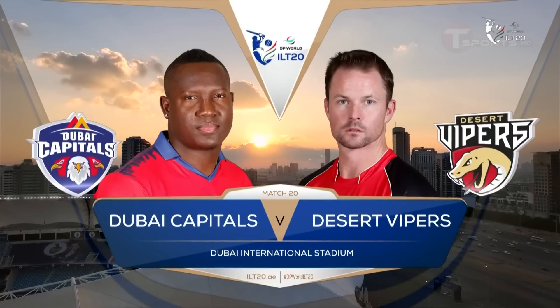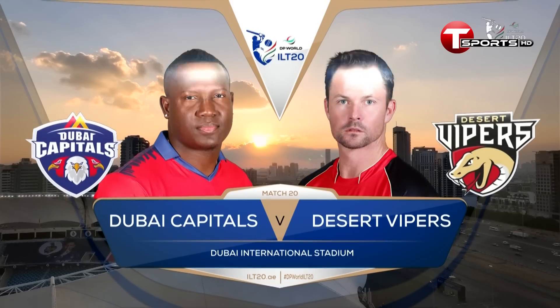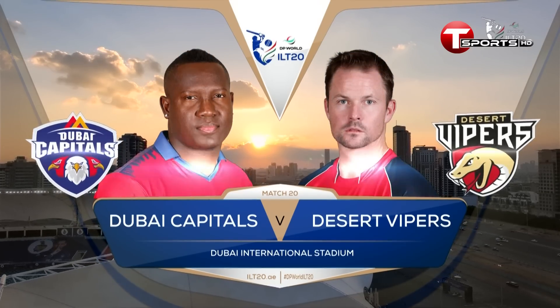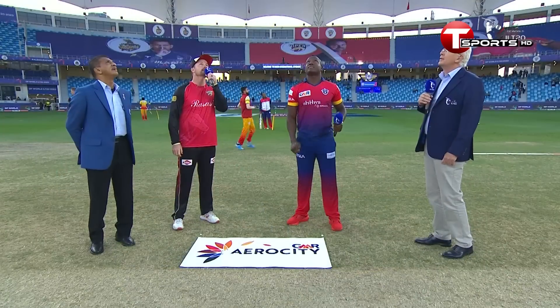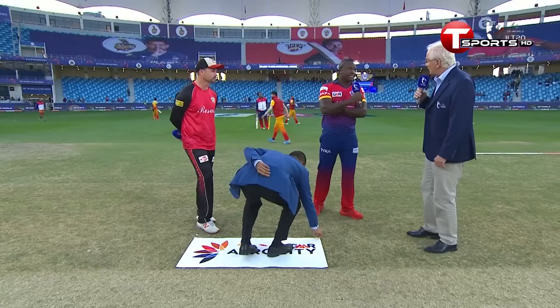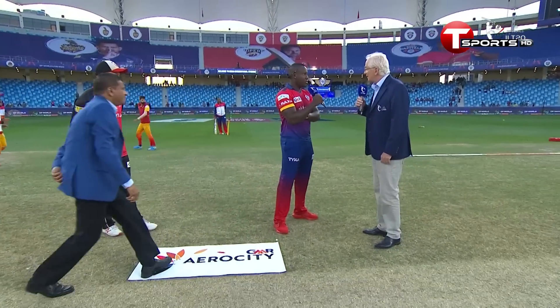Hello everyone and welcome to the Dubai International Stadium for match number 20 of the DP World ILT20 — Dubai Capitals vs Desert Vipers. Tails is the call, but it is heads. Dubai Capitals won the toss and no surprises, they're going to bowl first.